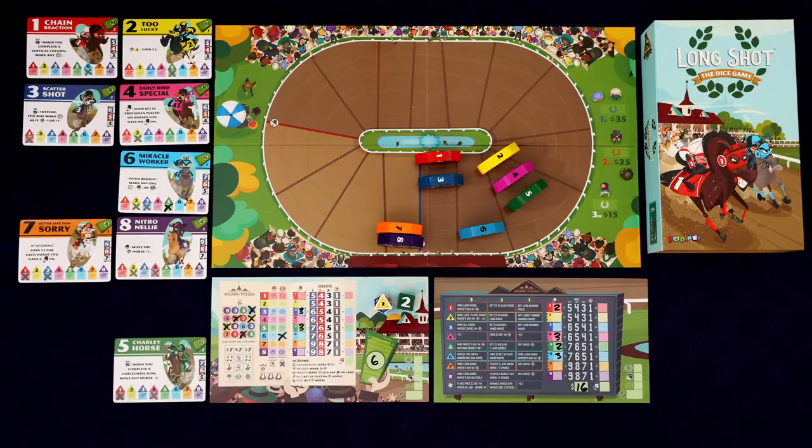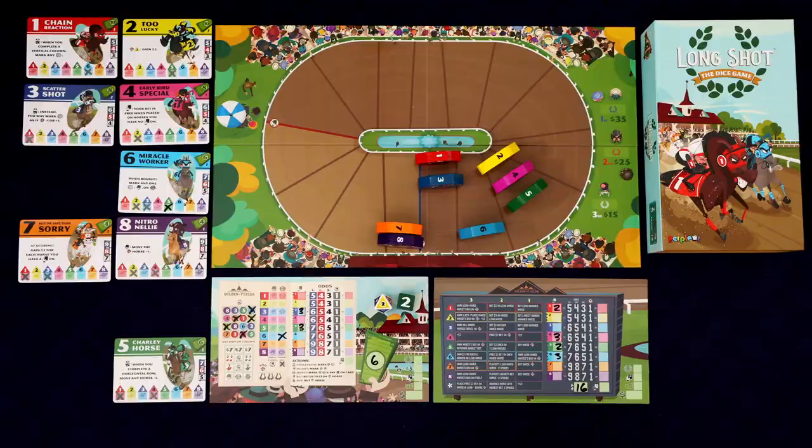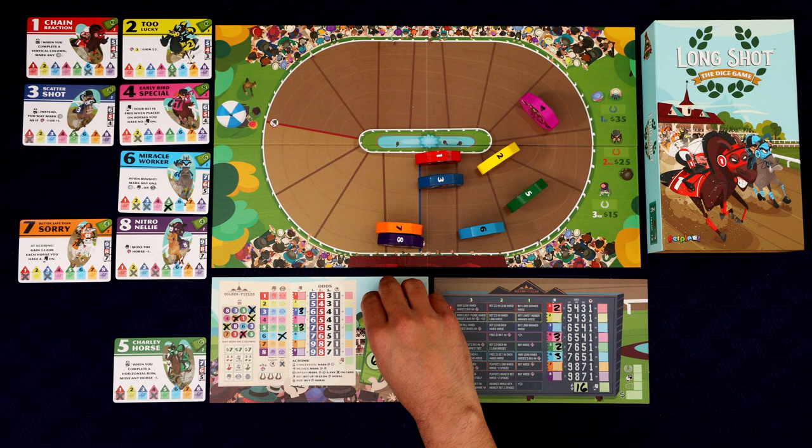Roland would bet $3 on whichever owned horse was in the lead, but again they don't own any horses yet, so they're just going to advance the horse with the highest bet — the four — forward two more spaces. Maybe we should try to invest in the four a little bit. It's going to be favored by Roland.